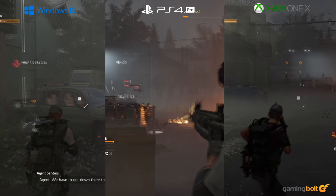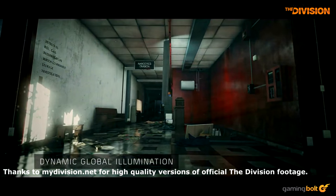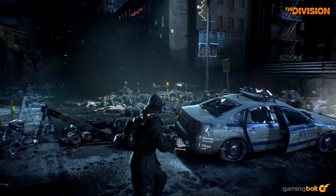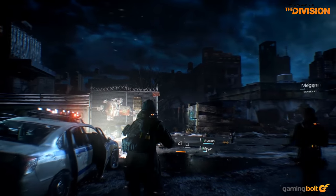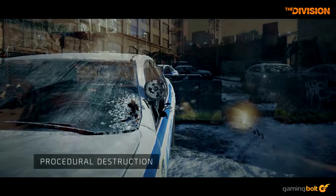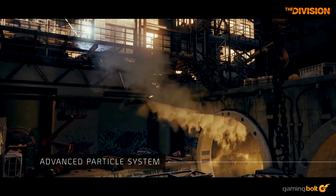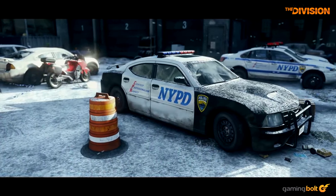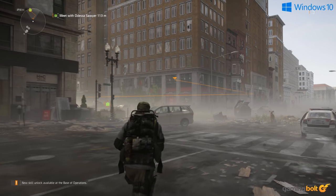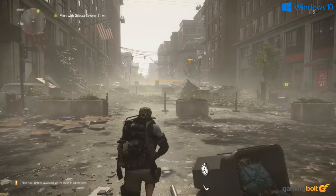With the comparisons out of the way, we wanted to talk about the Snowdrop engine and the improvements the developers have implemented since The Division came out in 2016. Back in 2013, Ubisoft released a video showcasing the potential of Snowdrop — clearly a look into the future of video game graphics, with a high-end showcase of dynamic material shaders, volumetric effects, and weather effects. Unfortunately, very few of those effects got translated into the original Division. Even with The Division 2, these kinds of effects are still largely absent, but what we have is a set of subtle changes and improvements that fans of the series will appreciate.